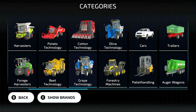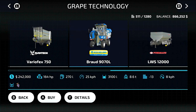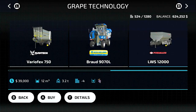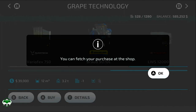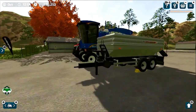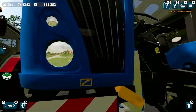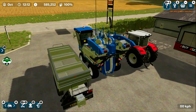For this video we'll be needing some machinery that I'll be telling you when and what to buy, so please follow along. We'll start with the New Holland Braud 9070L — this will be the harvesting implement for our grapes. We also need a trailer for transporting our grapes and a tractor as well.